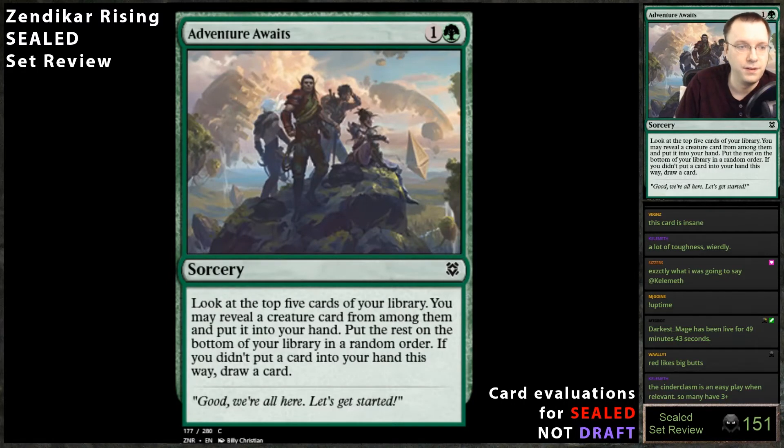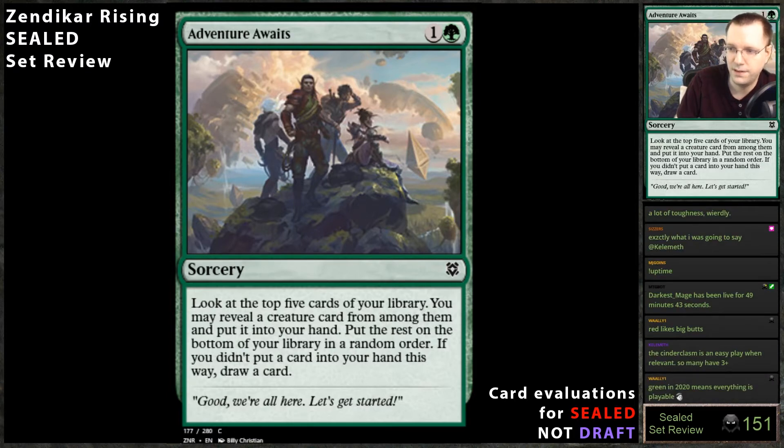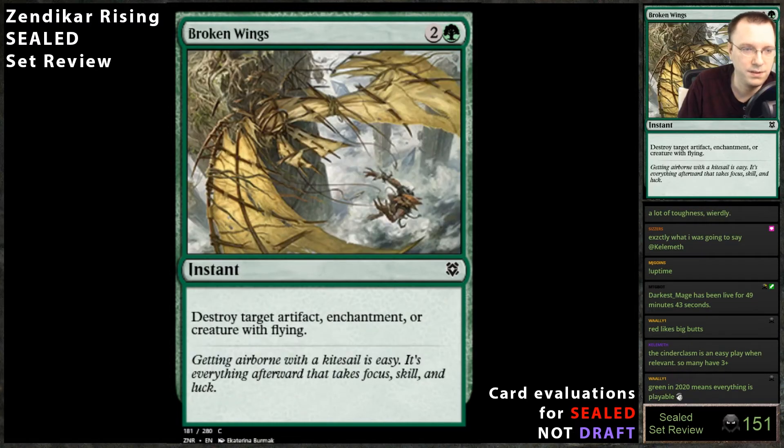Adventure Awaits: look at the top five cards in your library, you may reveal a creature card from among them and put it in your hand, put the rest on the bottom of your library in random order. If you didn't put a land card in your hand, draw a card. This card is phenomenal — you're always going to play it. It's five cards deep looking for a creature, and if you're mana screwed, you can just play this and even choose not to select a creature and just gain two life. Always play it.